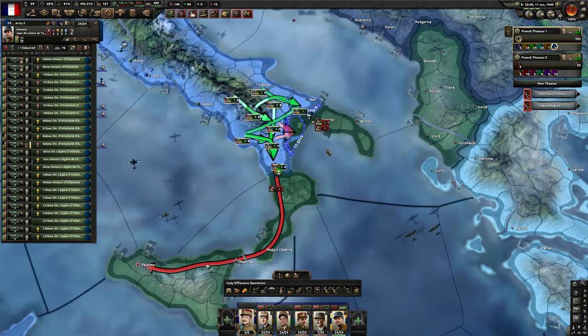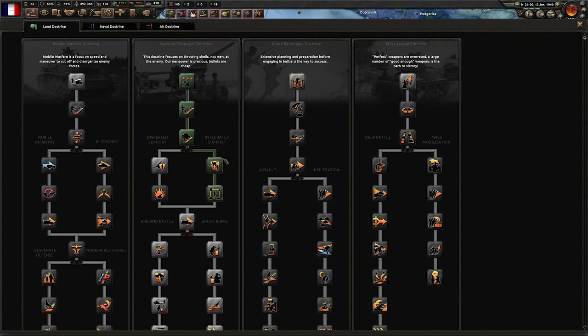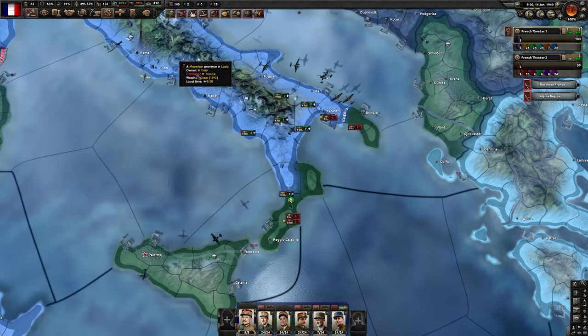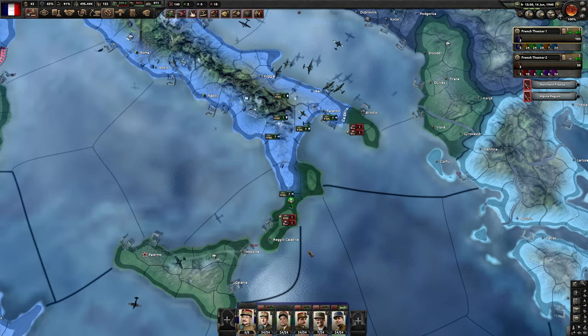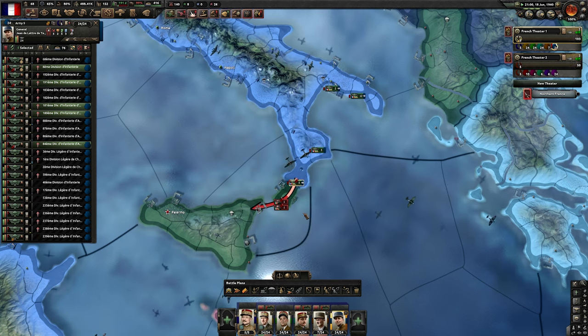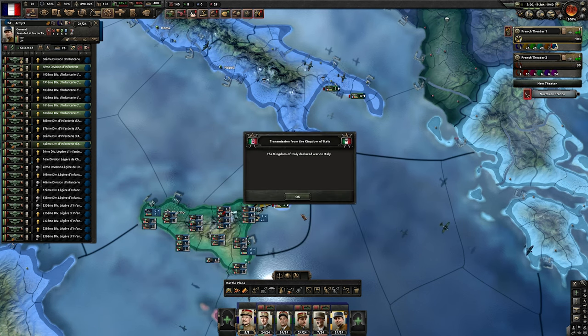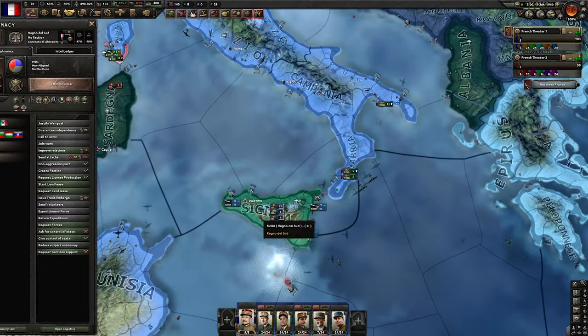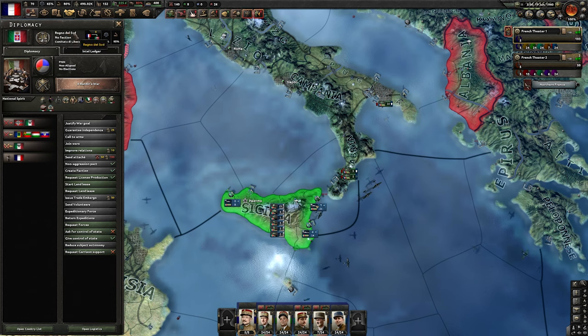I don't think Italy will give up until we get to Reggio Calabria, which is sometimes a little tricky. Let's see if this time we can get it easily. We can get the second doctrine here — after this one I suggest going for smoke and fire, but that one is very important so prioritize it. If we get Reggio Calabria, Italy should go into a revolution. As you can see, this Reggio del Sud, the Kingdom of the South, is now our puppet.